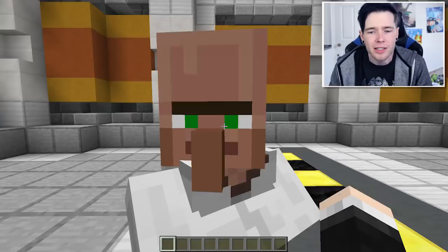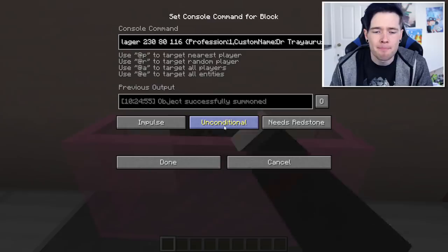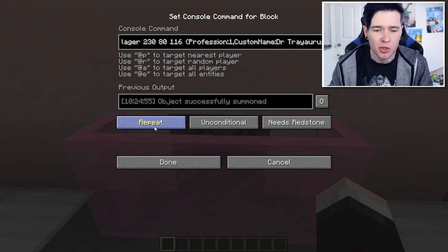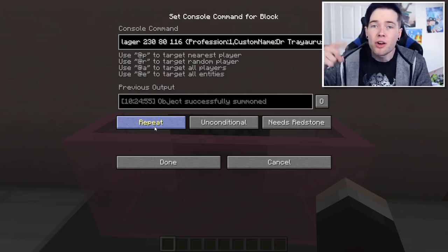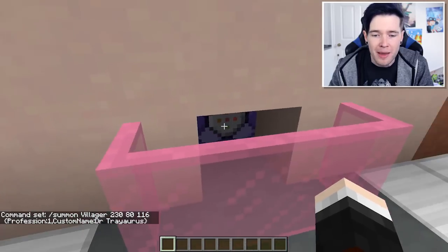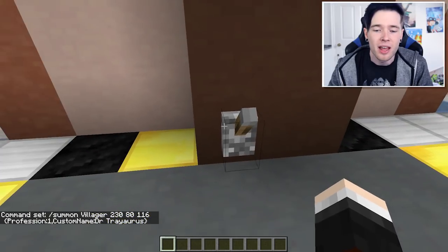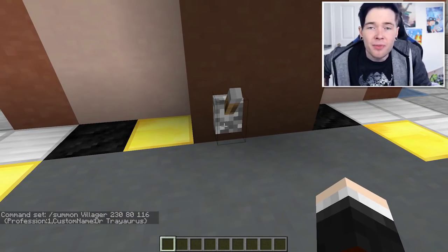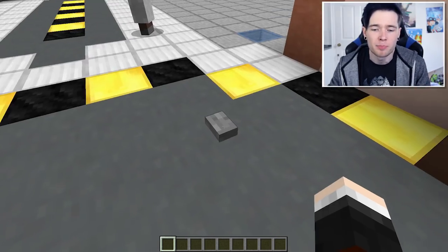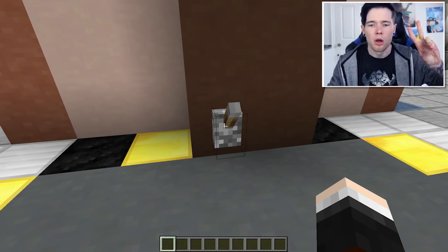I'm gonna change the command block so that it spawns them in infinitely — this is going to be the true experiment. I have no idea if this is gonna work but hopefully it does. Let's press this button and then head into the mainframe here and change this button from impulse — which means it will just spawn in one every time I flick the lever — over to repeat, which means as long as a redstone signal is affecting this command block, it will carry on spawning them in infinitely. Wait — is the lever in the non-active position? That could have been dangerous. This is why it's an experiment.